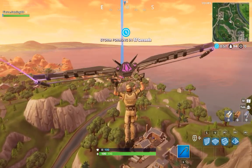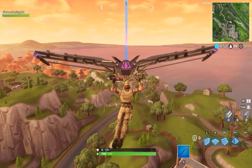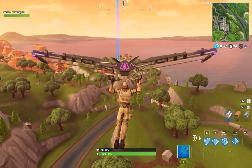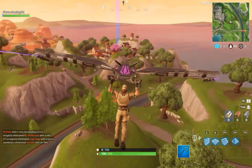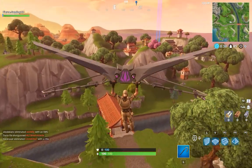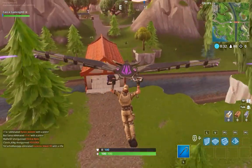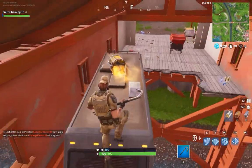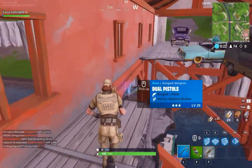You can get that trail by doing Getaway LTM challenges. I think you have to possess the jewel five times from an enemy, and then you get the trail plus a spray and some other things — pretty good rewards. We weren't quite able to make it into Lucky, but we landed on the outskirts. If I get shot here, that would be really bad.